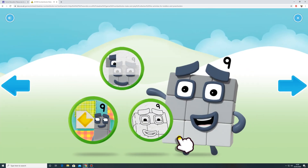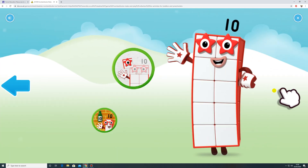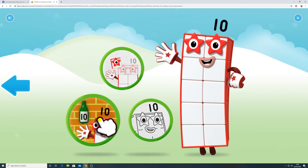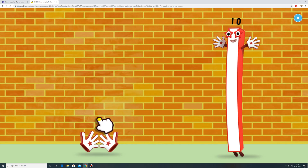Welcome to Numberland. Let's make and play with the number blocks. Make. Color. Catch. Ten green bottles.